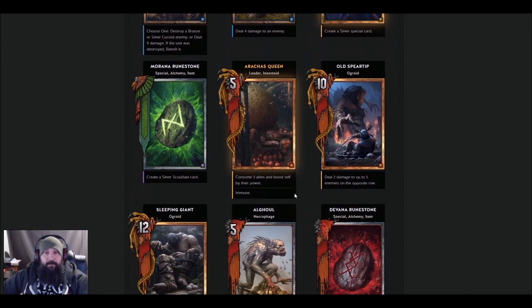Arachas Queen — Monsters gets an extra leader. She has Unseen's current ability but she's immune, so she can't be targeted — you can only Scorch her or AoE with something like Lacerate. Five strength. Unseen is pretty good, but it depends on how the other cards are changed. Some of those Challenger games were painful with mulligans and bricked hands, so we'll have to wait and see what changes.